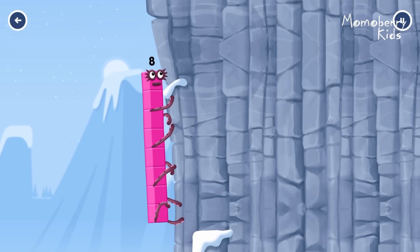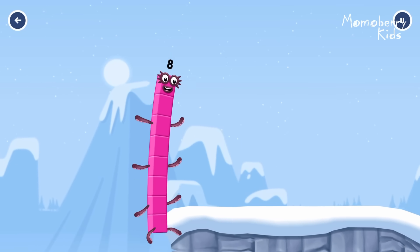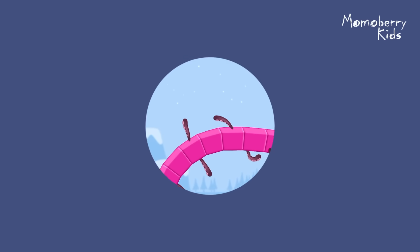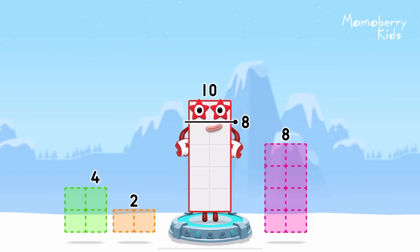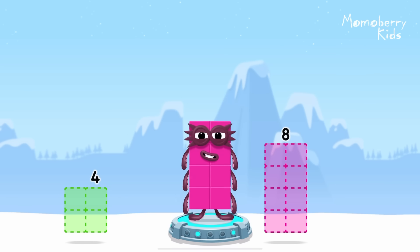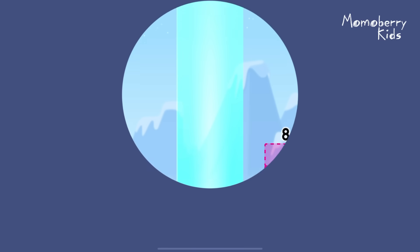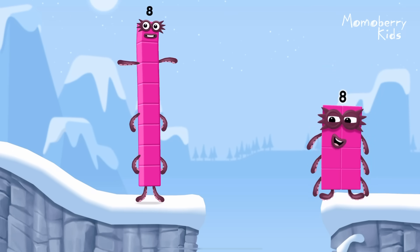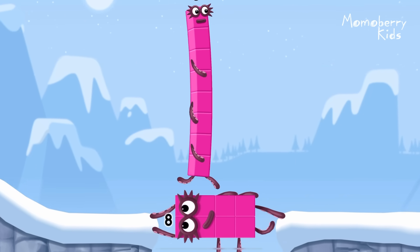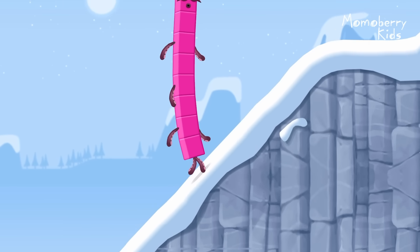Octoblock coming through! Take number blocks away from ten to leave eight. Two? That's right! Ten minus two equals eight! Octoblock! Yes! This is great!